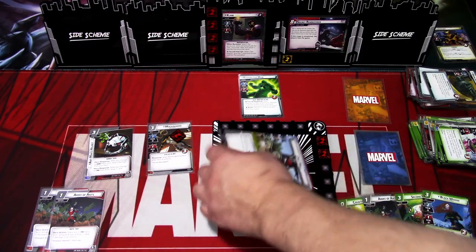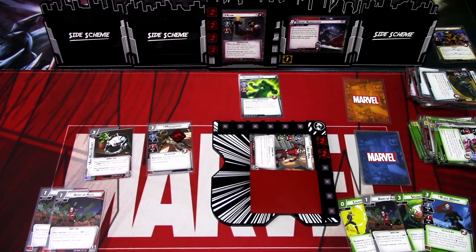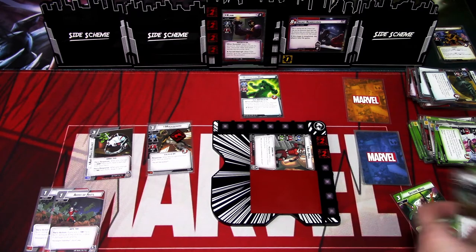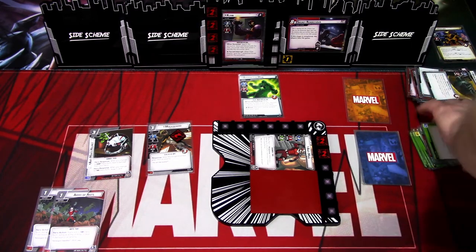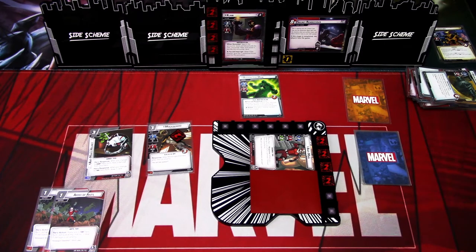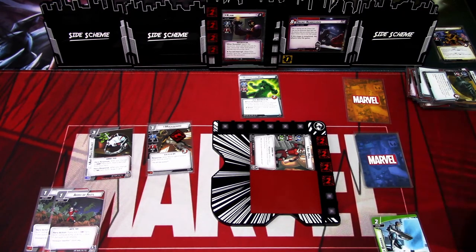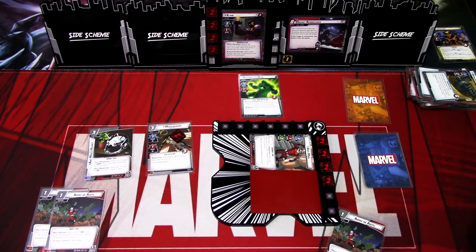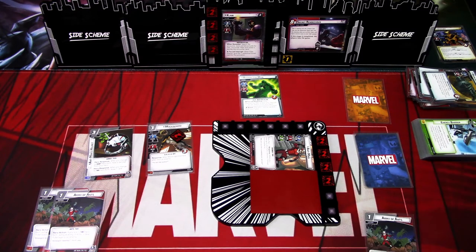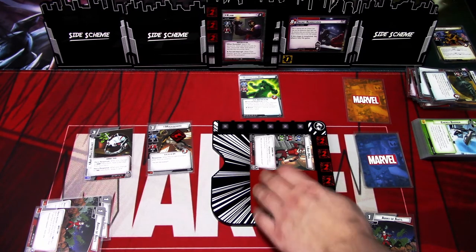I think I'm definitely flipping to Tiny version, so we remove one threat from the scheme. Then I'll play Second Wind and heal four. We flipped, so we drew a card. Actually we could have saved Army of Ants for next turn by playing Energy Barrier instead — so I'll do that. I'll use these resources to deal two damage to Claw. That is our turn. We ready up and draw back up to five. We get an extra encounter card and the main scheme gets an acceleration token.